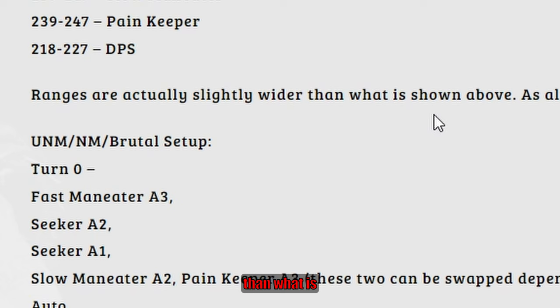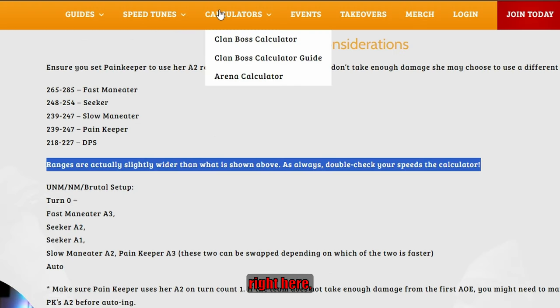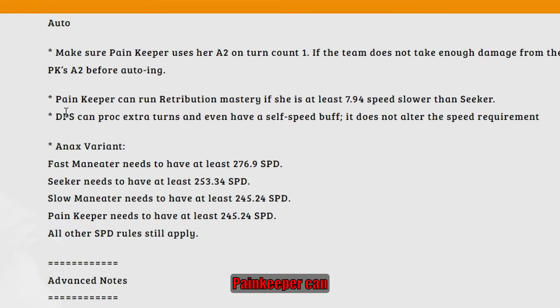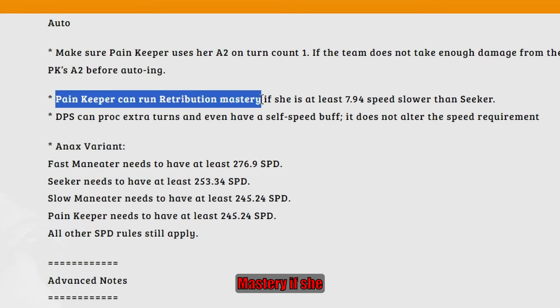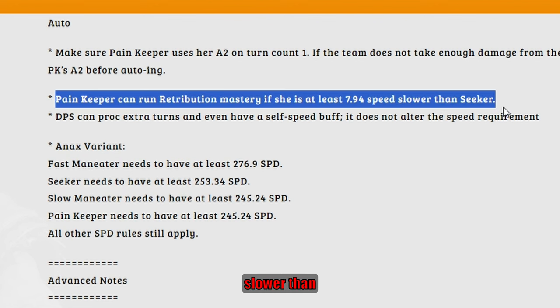Speed ranges are actually slightly wider than what is shown above — double-check your speeds in the calculator. He has a clan boss calculator on his site. It's always important to read the asterisks.